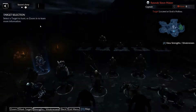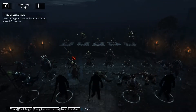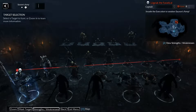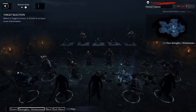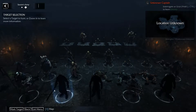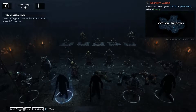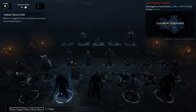Sauron's army. Here you see all the captains and war chiefs of the Orc army. You gain experience, power points, and wounds by killing those. When you begin the game, everyone is blacked out like this — you really don't know anything about them.